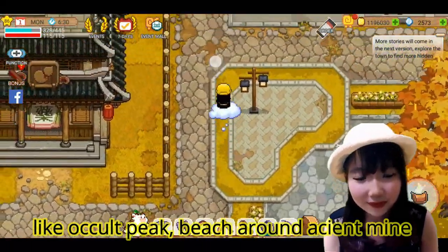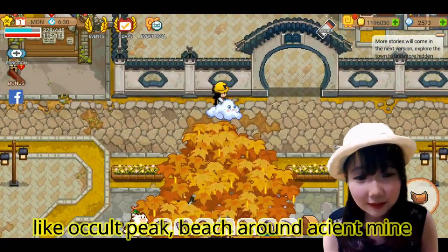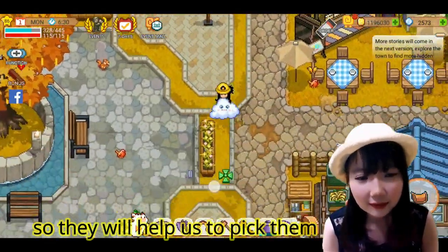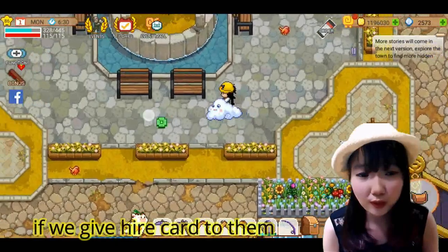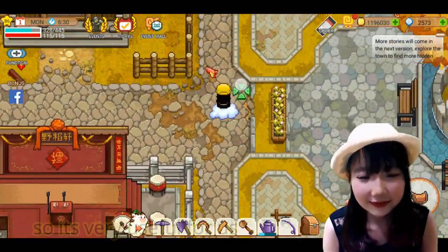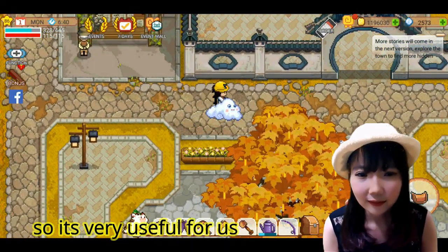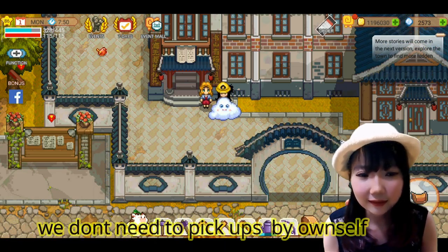Okel bagian okel pig, beach, dekat Einstein main sana ada buah-buahnya. Jadi dia bakal bantu kita mengambilnya, jadi kita gak perlu begitu sibuk untuk harus mencari lagi. Jadi ini caranya untuk mempermudahkan kita melakukan setiap pekerjaan di Harvest Town.